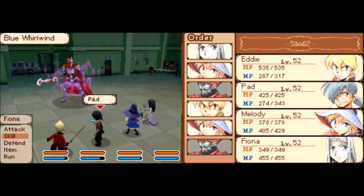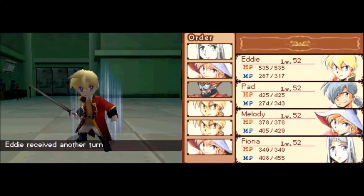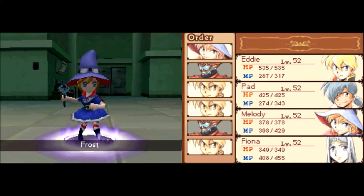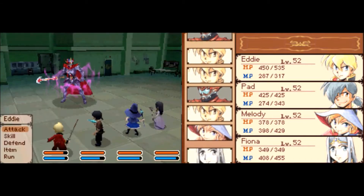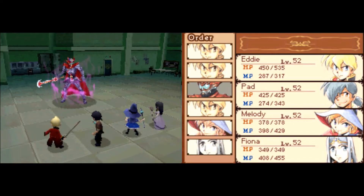We'll get Eddie attacking twice in a row, then I wanna pass all the turns over to Pad so he can deal more damage. Let's see how much damage I can actually do with a water attack — 227, not half bad. Once I get her buffed up, we'll see if she does any better with her regular physical hit.